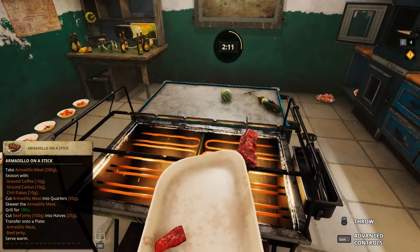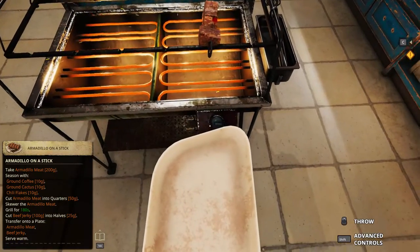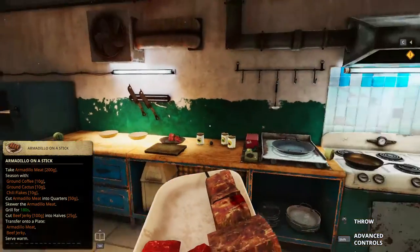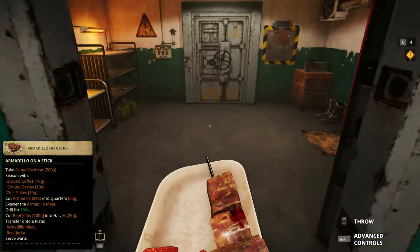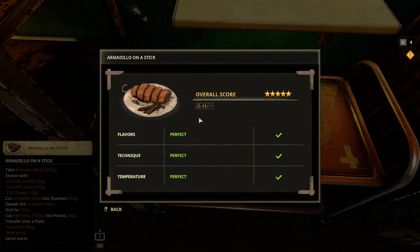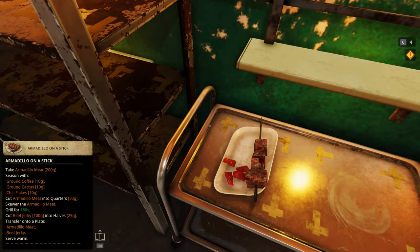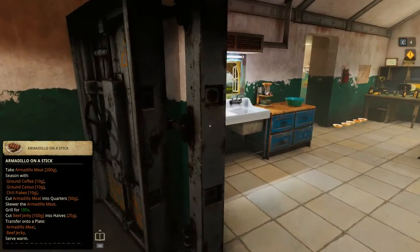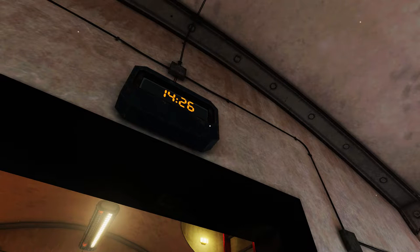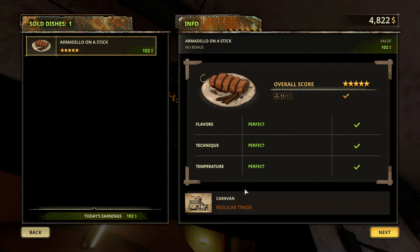Good enough. Now we wait. Simple dish, very simple dish. How did the beef jerky just mess up like that? Never mind, let's go. Five stars — Armadillo on a stick.